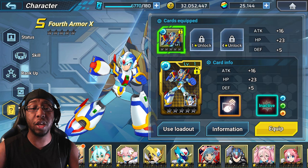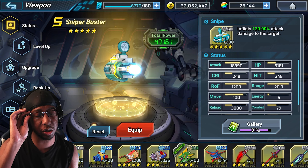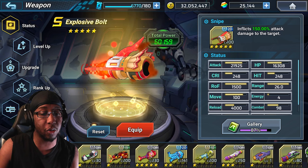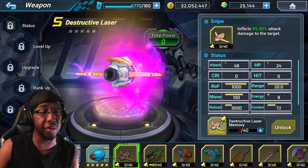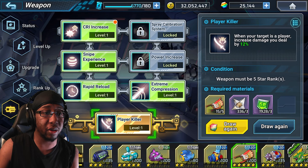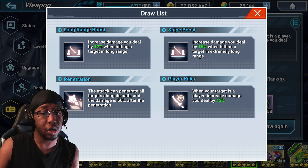Now let's take a look at weapons that might go well with him. Because we're looking at a buster unit, we'll focus on busters first. Sniper Buster, Explosive Bolt, and Destructive Laser are my go-to recommendations. Explosive Bolt is probably the best buster choice — especially for sniper busters — it has the best range and inherent player killer. I prefer player killer over penetration because player killer is more consistent; you just exist with it active rather than needing to set up ricochets.